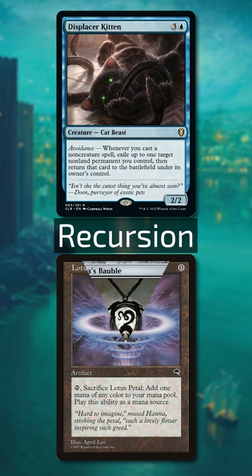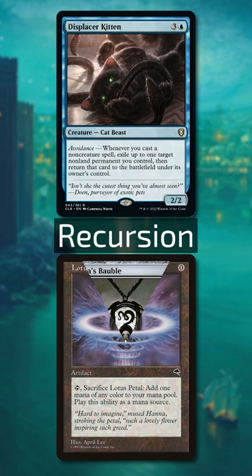You can use zero mana artifacts that sack themselves like Lotus Petal and Mishra's Bauble along with Eternal Witness to generate an infinite mana loop. Muldrotha plus Kitten plus Lion's Eye Diamond or Lotus Petal will also net you infinite mana. Follow for more.